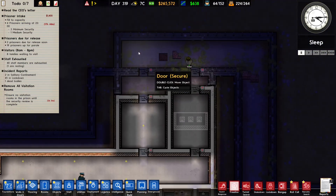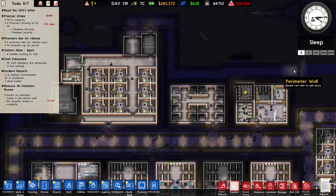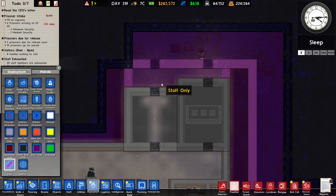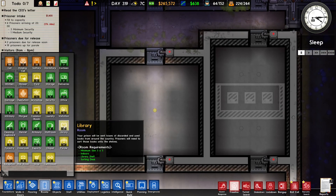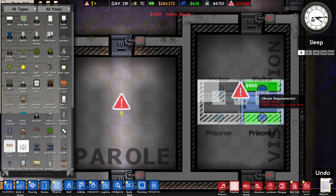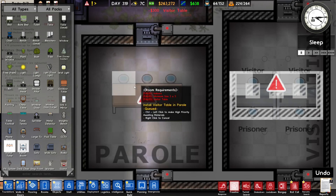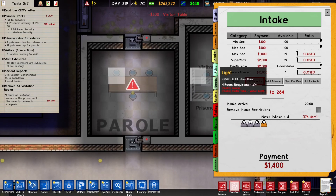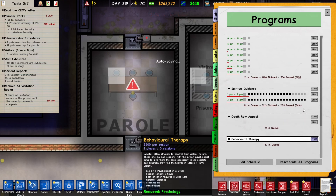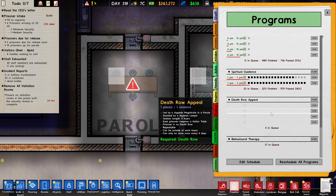This is built and I also built a little protected pathway so visitors and parole officers can come here without being endangered. I'll mark this area as staff only. We can turn this into a parole room and this into a visitation room for visitors. The parole room is actually going to be used for death row appeals — not regular parole. We want to set up the death row appeal, which takes place in a parole room.